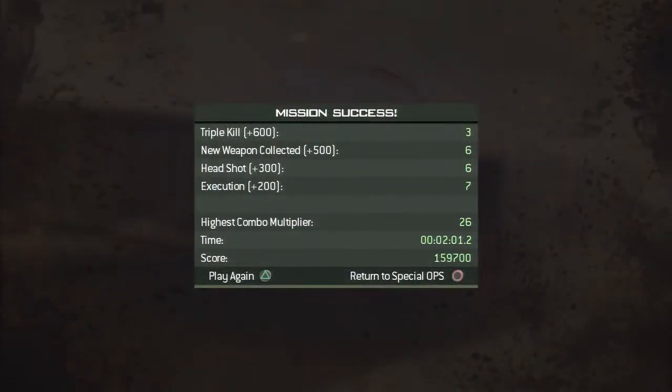Alright, so I've gone down for the first time and since I didn't keep my streak going the game ended. I managed to last two minutes and one second and I got 159,700 points. If you liked this video and would like to see me try chaos mode some more, subscribe and give the video a like. If I get a good response back I'll do more chaos mode videos. See you.